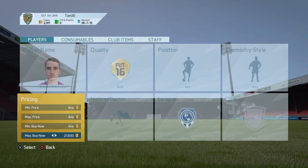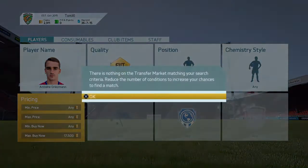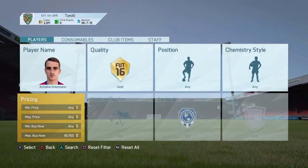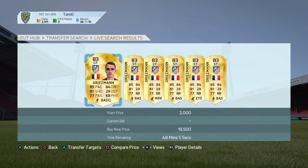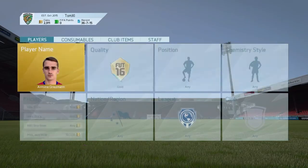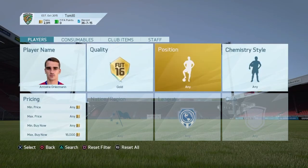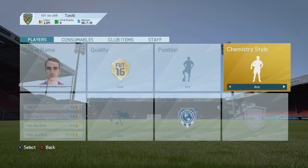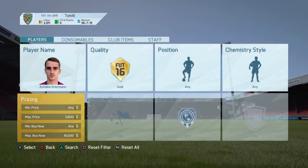Griezmann — I thought he was about 14k last time I looked, but it's gone up. As you can see, Griezmann is 19.5k. People see bids of like 11k on him and list at that. So if you put your filter to like 16k and set your max price just above 16k and scroll through, you'll be able to pick up a lot of Griezmanns really cheap.